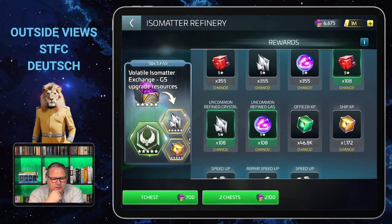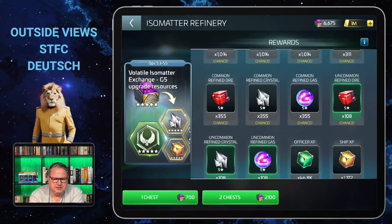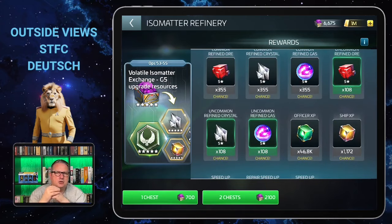The material amounts aren't breathtaking — 355 of the common ones, when a single upgrade usually needs tens of thousands — but over time it will give you something. The 108 uncommon ones are a nice addition if you get them. It's not a big help but it helps a little. Once again, one chest costs 700 Isometa or two chests for 2,100 Isometa.